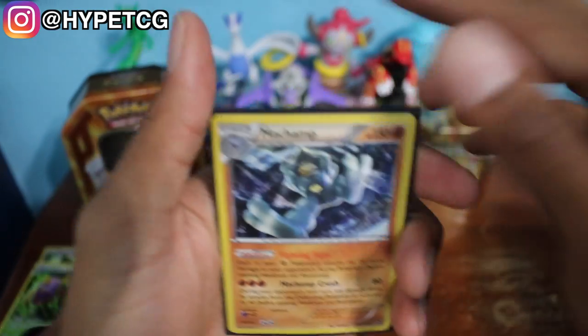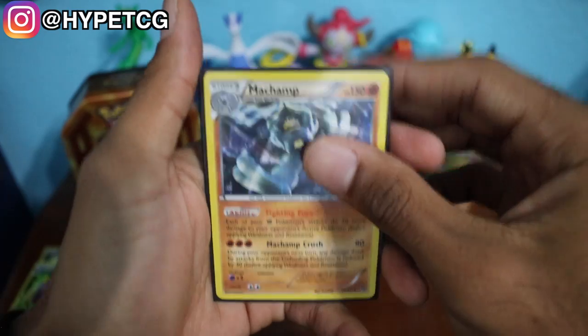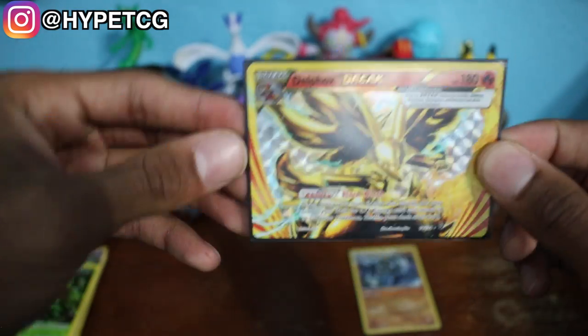To wrap things up quickly: we got the Machamp holo rare that came automatically from the tin, and we have the Delphox Break — so that's pretty much it. Make sure to hit that thumbs up button, leave your comments below, share this video, and follow me on Instagram. I'll be linking that in the description below and I will see you guys in my next video.